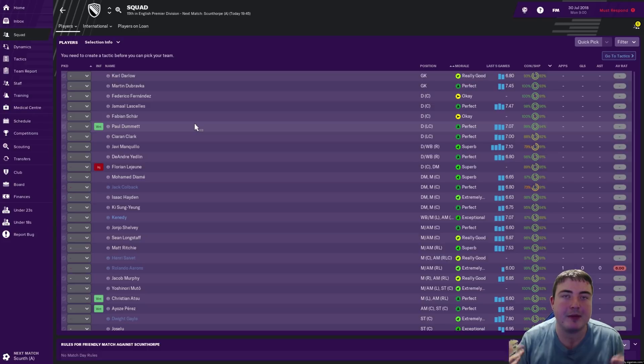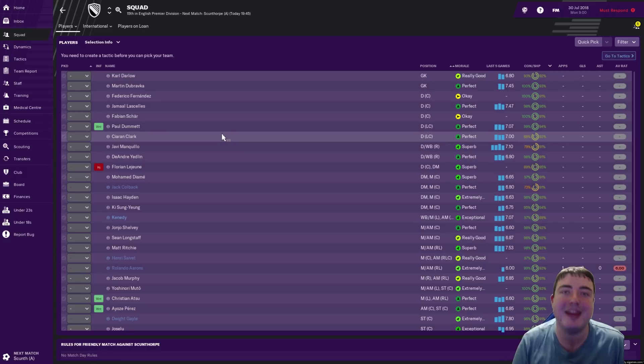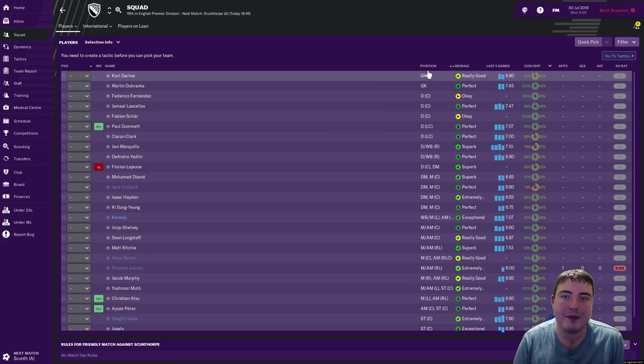Obviously there are a lot of new features for FM19 and we'll be looking at them throughout the series. But in today's episode we're just going to get a feel for the squad and the match engine — those are probably the most important parts in part one at least. Throughout we'll look at transfers and tactics. Make sure you click that subscribe button for daily FM19 content. There will be two videos a day over the beta period — one at 4pm for the Journeyman and one at 8pm for this series, the Newcastle United Local Hero.